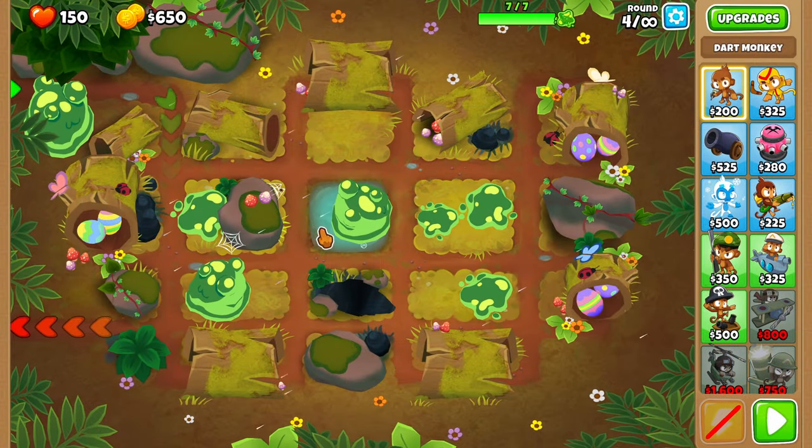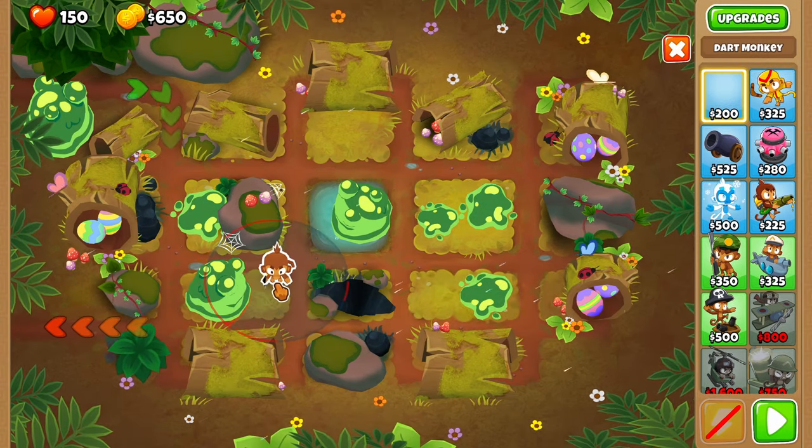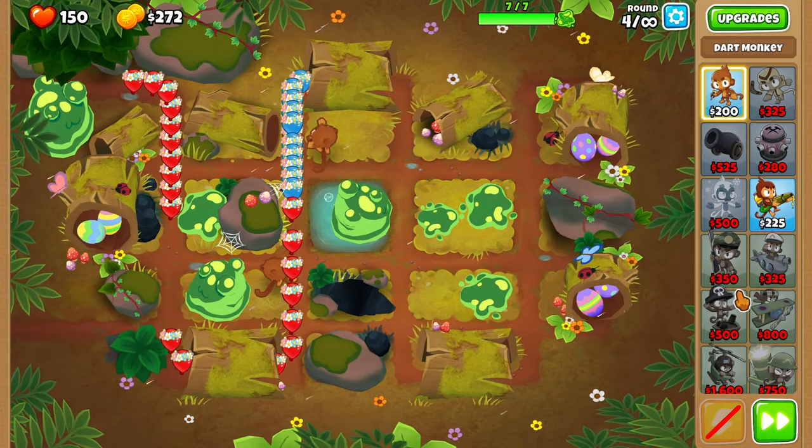On the first map we have to clean up 7 slimes. In order to not leak any lives we are starting our game by placing down 2 dart monkeys. And we are not using any monkey knowledge so everyone is able to follow this guide.